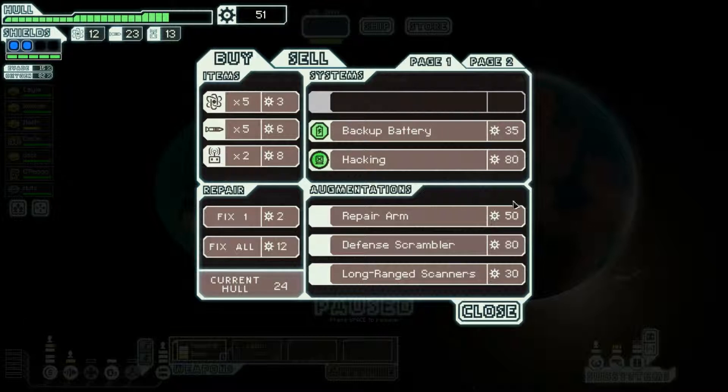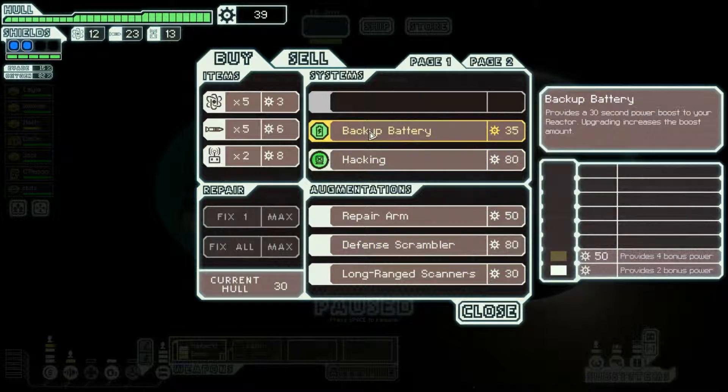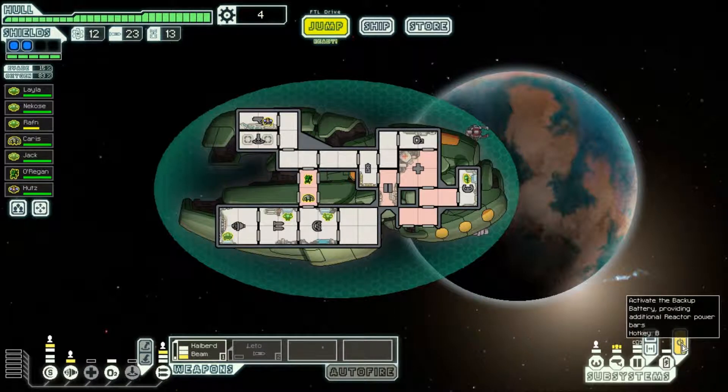Long range scanner. Repair arm. Defense scrambler. Backup battery. I'm going to buy it — it sounds like a great thing. Where is it in the ship? It's there. We're going to put a guy there permanently so that we can always repair it. We're also going to put a guy in there, because that's the best place to put a guy.